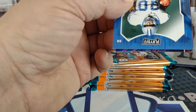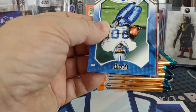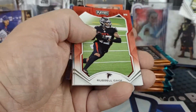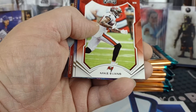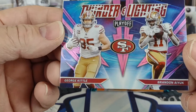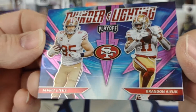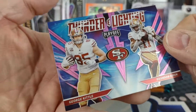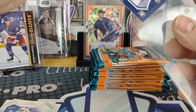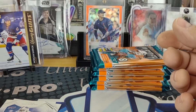Nothing special here other than kid reporter. Sanders, Warner, Brian Dawkins, Russell Gage, Jalen Hurts, Mike Evans, a rookie QB of Mac Jones, and the Thunder and Lightning pink parallel of Kittle and Brandon Aiyuk for San Francisco. It's just a base Mac Jones, but still — what the hey, we'll give him a little bit of penny sleeve love.